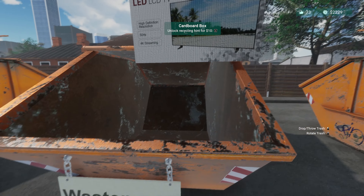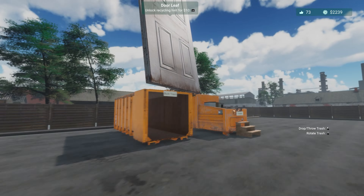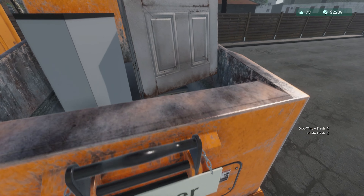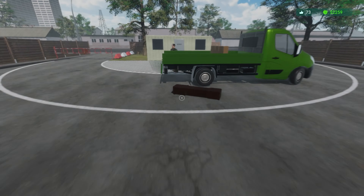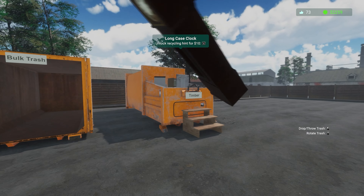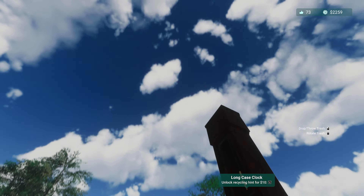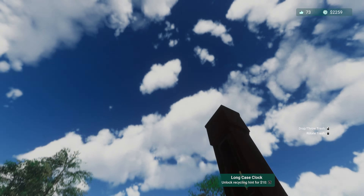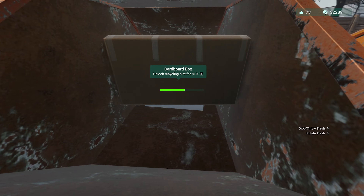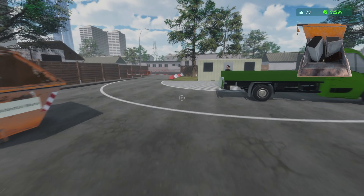What annoys me is that you throw it in and you can't move it - it's so hard to rotate things. That's better. Cardboard, which is our waste paper - let's throw it so it gets to the back. Reloading obviously fixed that issue we had of things sitting on the ground. Let's rotate this in a much better way. That'll do.